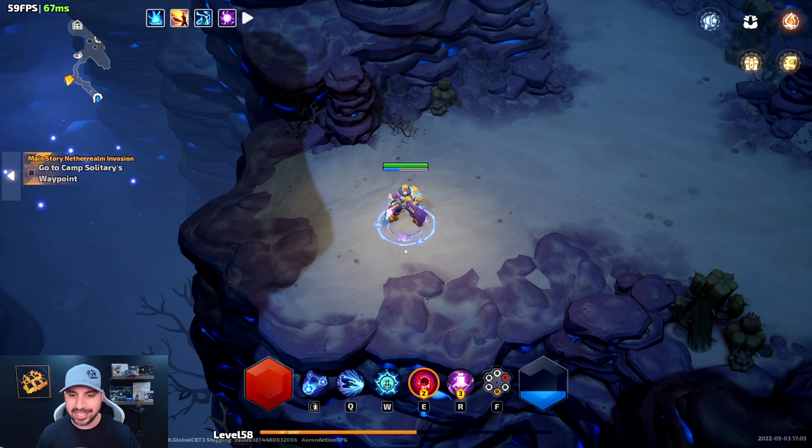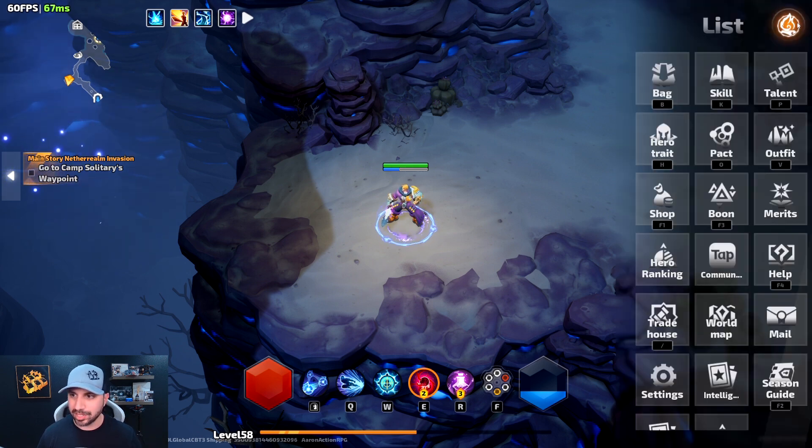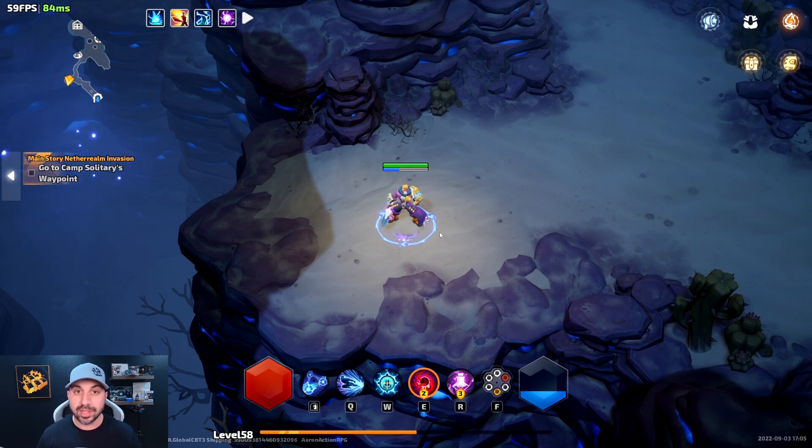As far as hotkeys on the keyboard, if you click up here it'll show you: B is for bag, K is for skill, talent, outfits — and this is how you do all your quick actions. A couple things I wish they changed, like I wish pets were under P instead of talents, just little things like that. Let's quickly go through the menus so you can see what current options are in there, and of course everything is subject to change.